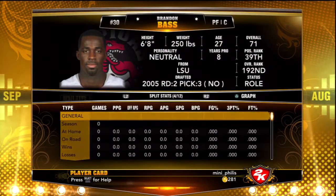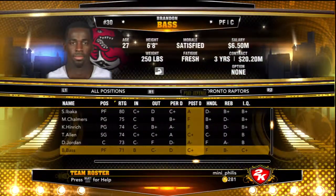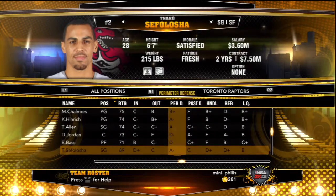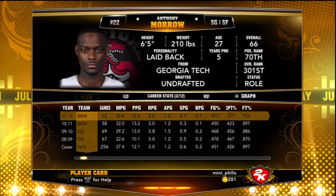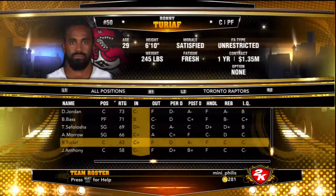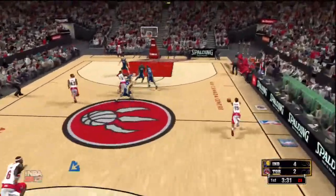The only reason I got Brandon Bass is because he's got that 92 close and medium shot — that is nuts. He's very effective from up there; it's rare that he's open for it, but when he is, he makes it. Then I got Thabo, who's a good perimeter defender. I've got Anthony Murrow, who's just a good shooter from close, medium, and three. Then I got Turioff and Joel Anthony — Anthony's actually Canadian, but yeah, they're just good defenders.